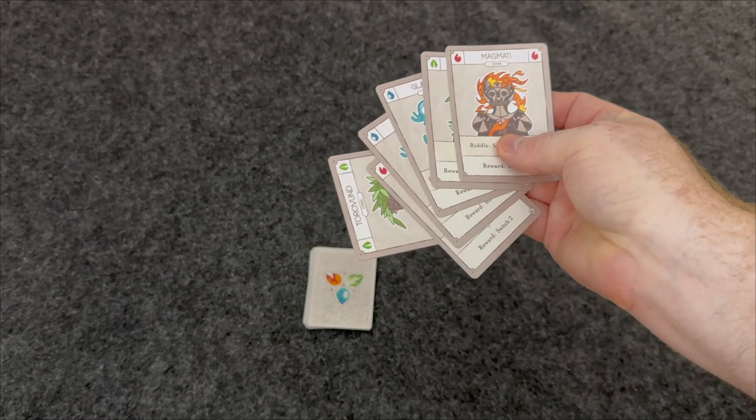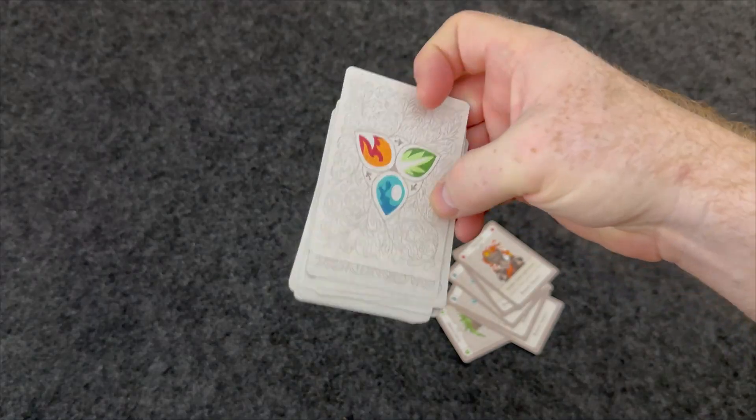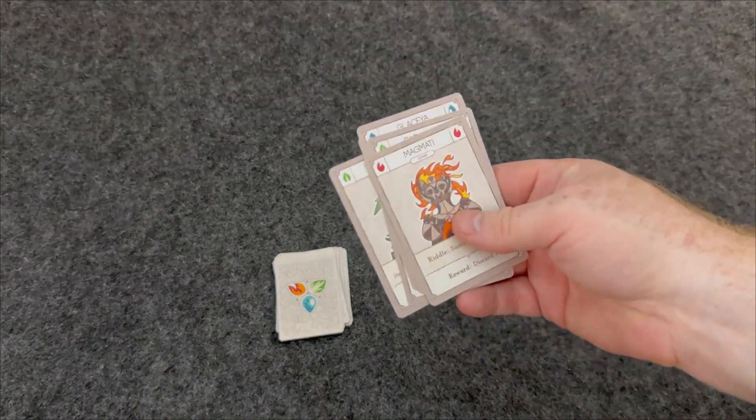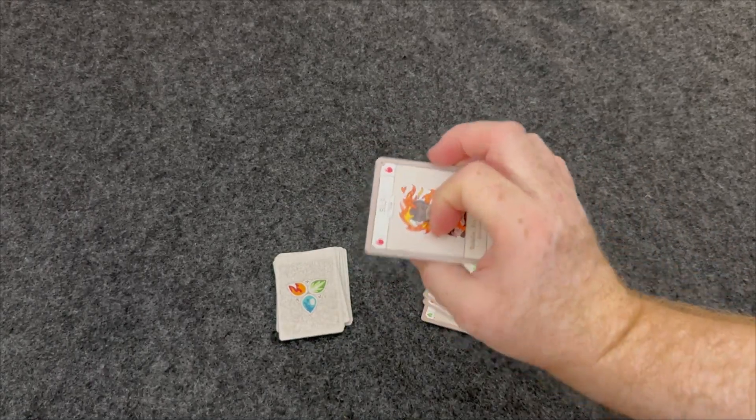You're going to have six different cards that come with this, and you're going to need the Mysticana foundation deck system to go with it — the 18 cards — and then you'll have these six cards here, which are double-sided.